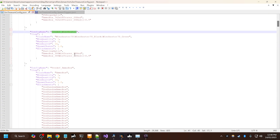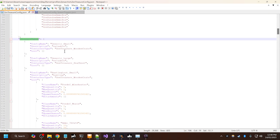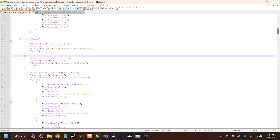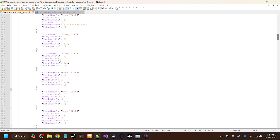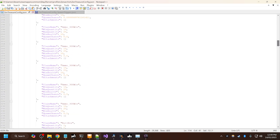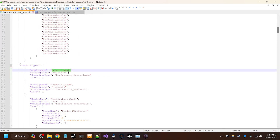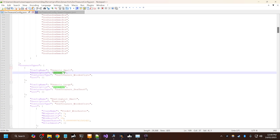Down here, these are the predefined loot config. If you go down here to treasure types, we have the config name — this is purely for your own reference. Generic small and generic large will contain all of the loot randomly. So whatever loot you've defined down here will go into the generic ones randomly. That's why it doesn't have any loot, and the description will just say 'valuable'.